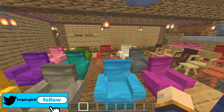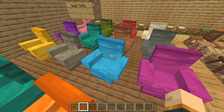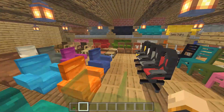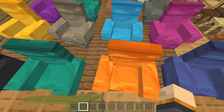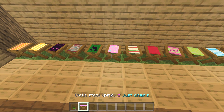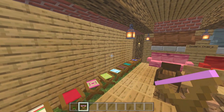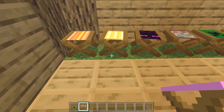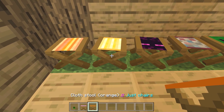Next we have the small sofas, which come in all the different colors in the game just like the other chairs, and they look really cool. Further back we have the cloth stools, and they all come in different patterns as well. This one is the orange one.